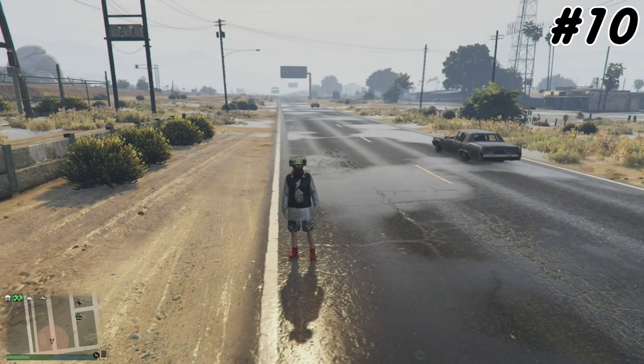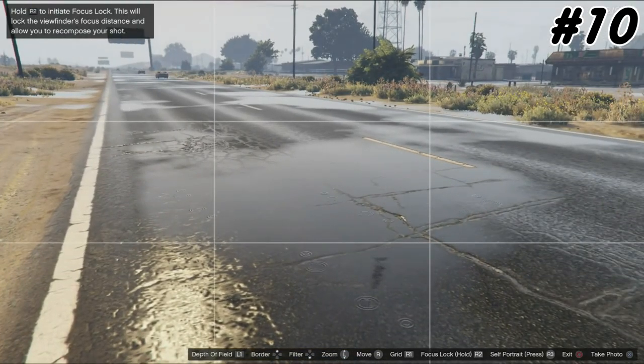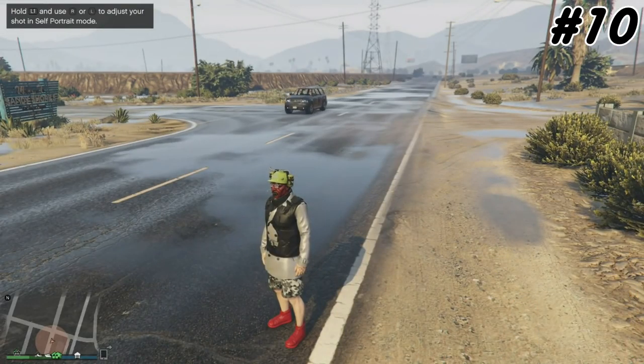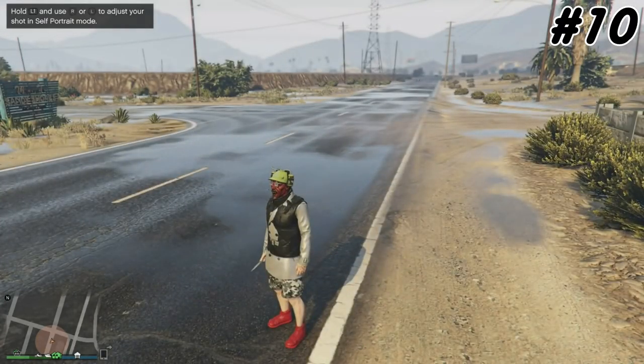Here we proceed to the tenth and final one — the third-person selfie glitch. It's pretty simple. Back out, then change your weapon to the switchblade, and there you go.